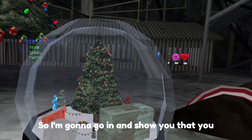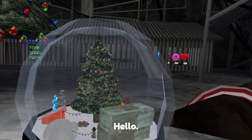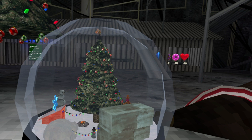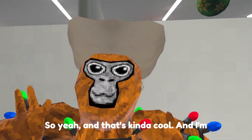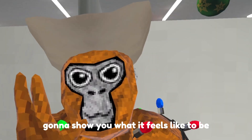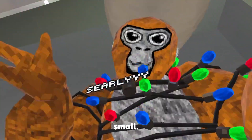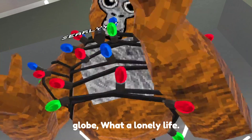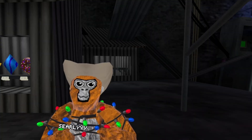I'm going to go in and show you that you shrink. Yeah, now I'm on the very top of the snow globe, this little monkey, and I'm gonna jump right to you. That's kind of cool. Now I'm going to show you what it feels like to be tiny in there. Look at you there in that big snow globe — what a lonely life.